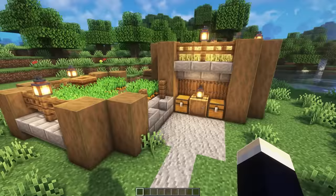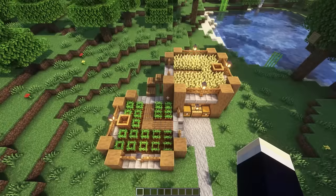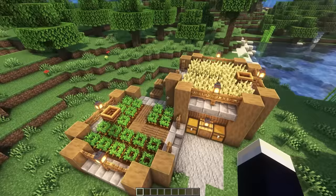So this first one is a pretty cool design. We've got these two squares - a lower one and a higher one. We also have a staircase and a pathway that kind of connects them up. We've got a couple of composters on each of those, and then down here we also have a little bit of a storage area too.